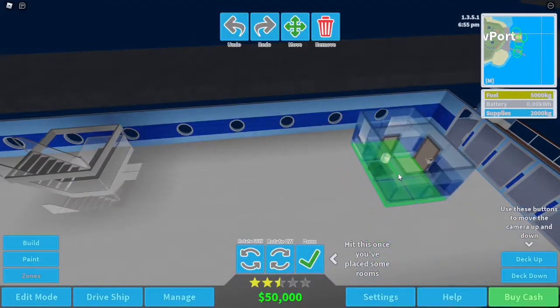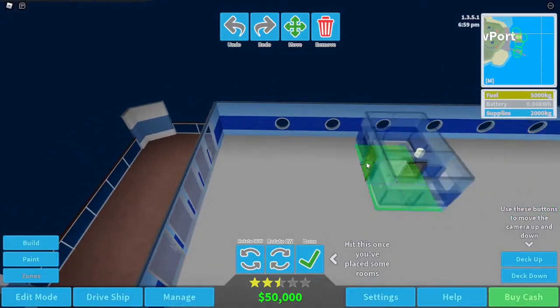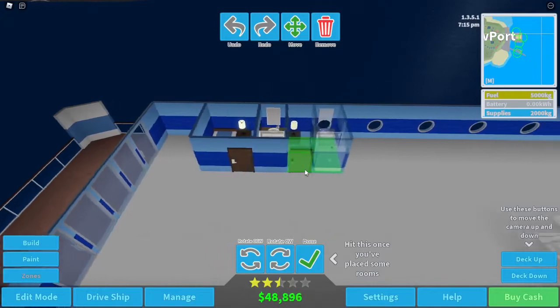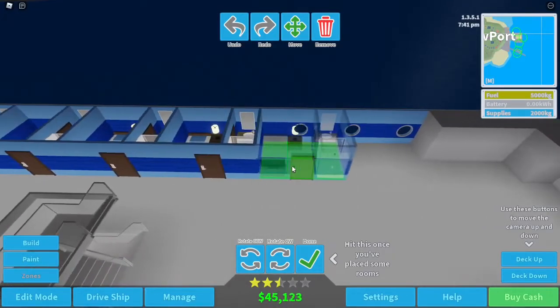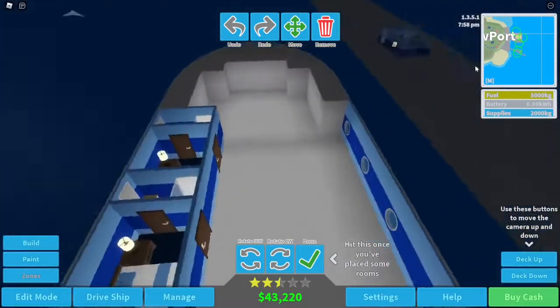Let's go into build mode. I'm going to get a bunch of rooms in here. Let's get a single cabin with a bathroom — that'd be cool. We'll just place some rooms all the way along here. Oh, that was a perfect fit — that's satisfying.